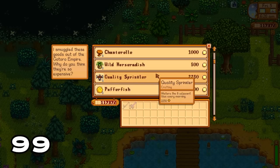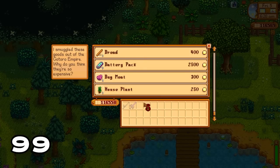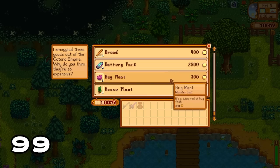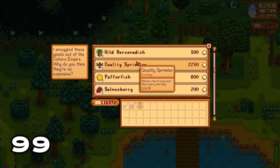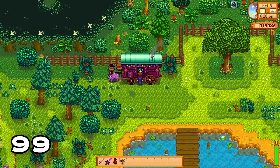The traveling cart lady is available every Friday and Sunday and sells some amazing items — for example, the rare seed which you grow into a sweet gem berry to get your lovely star drop inside the secret woods. She also sells quality sprinklers and an assortment of fish and other goods you can use to complete community center challenges.